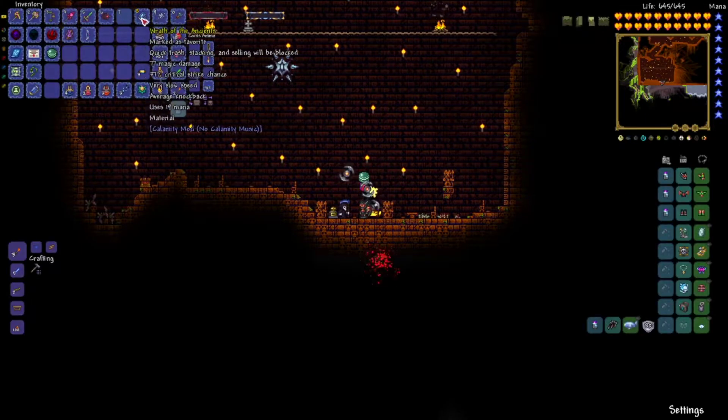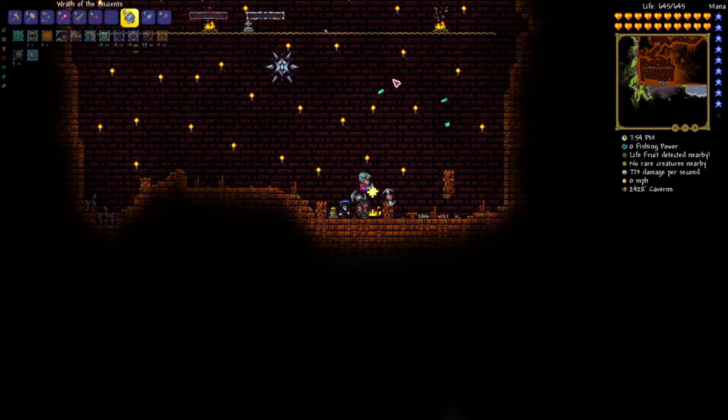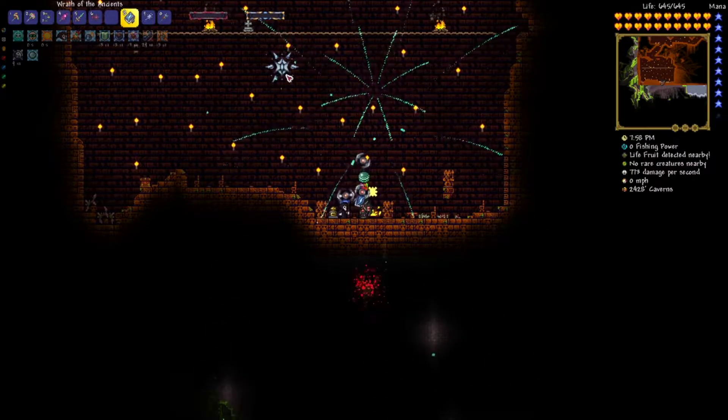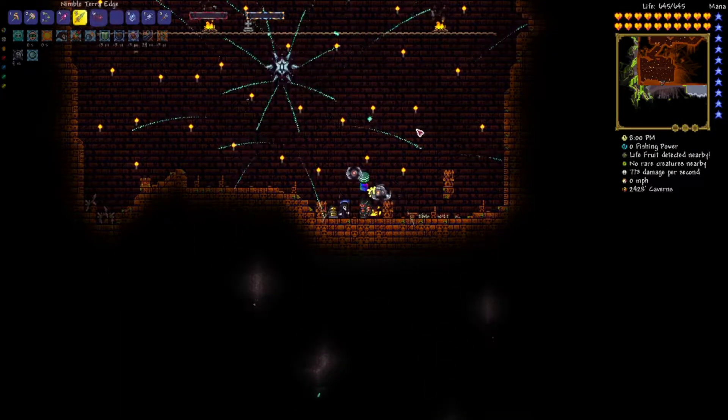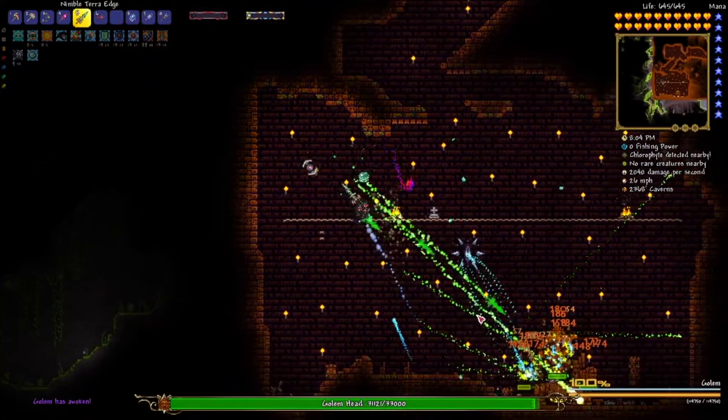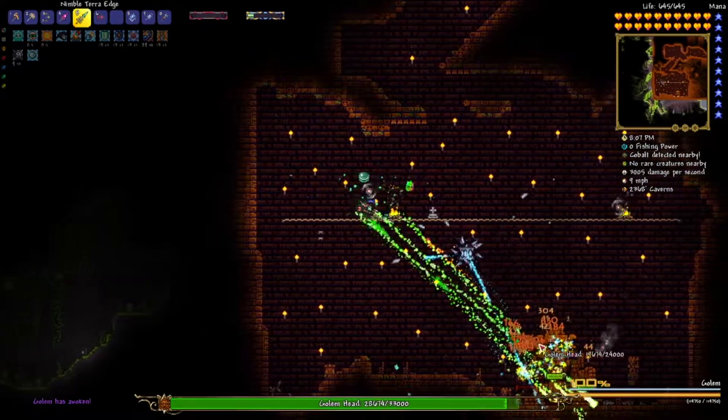So we can put this thing down. Also I forgot to mention, we got this Wrath of the Ancients, which is a Calamity item. Basically it does this - it's like a little summoning weapon. These things will all home in on enemies, and I like to combo this with this thing just because they look cool together. So let's go ahead and get on with this fight. Should be pretty easy.